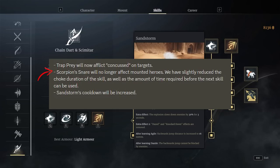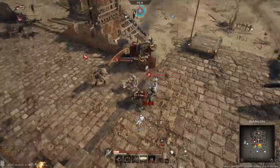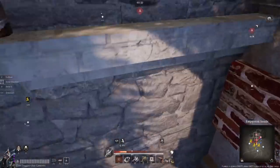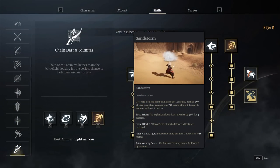Then we have Sandstorm, which is basically your escape ability - and it is one hell of an escape ability. It throws you back a really, really long way and enables you to get out in most situations. Once you start activating the animation, it's basically uninterruptible, so you can almost always get out.